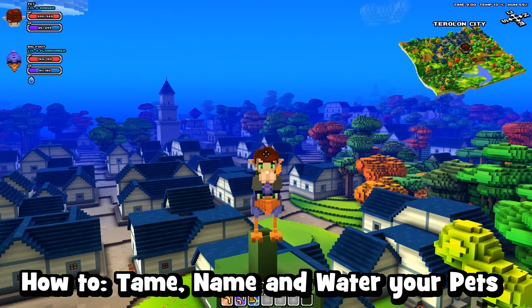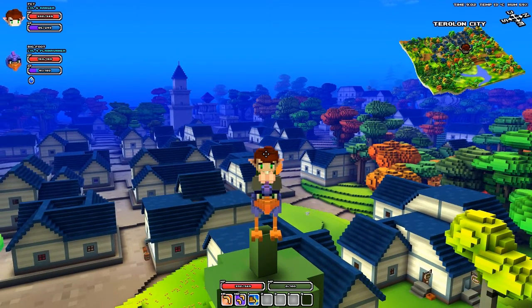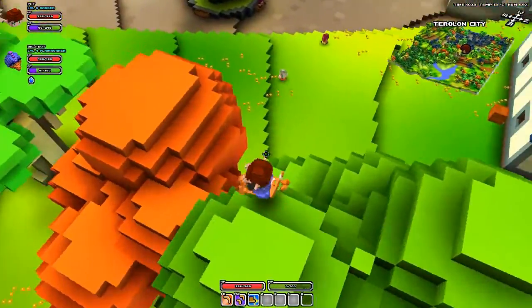Hello and welcome to the Boozle Box and this short Cube World tutorial. We are in the lovely city of Thurlon. This is a quick tutorial to show you how to tame, name, and water your pets, because that's very important. Let me get down off of this tree and we'll begin.